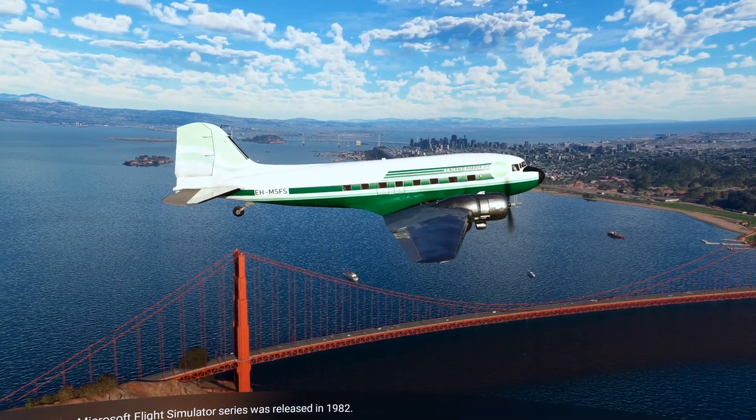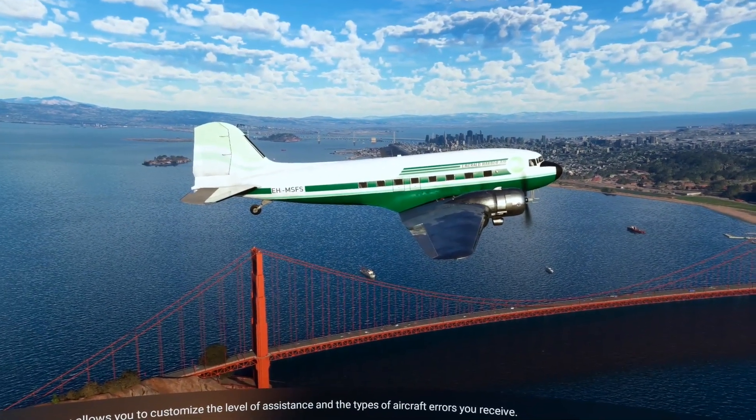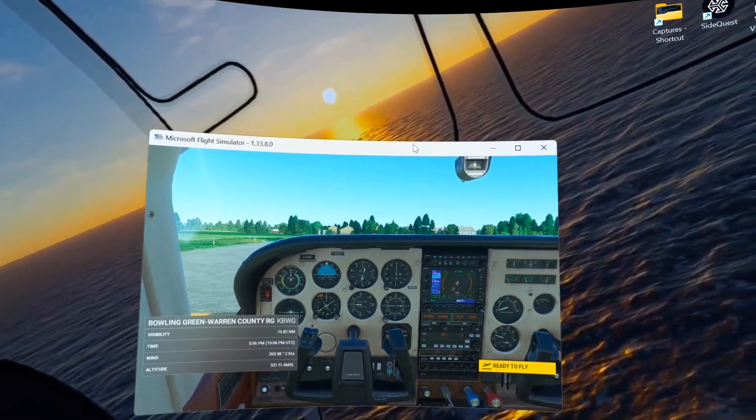Look at that beautiful girl — the DC-3. I love that aircraft right there. Beautiful. Kilo Bravo, Whiskey Golf, Traffic Golf, Echo Sierra, Mike Oscar. Taking off runway 2-1, straight out departure.